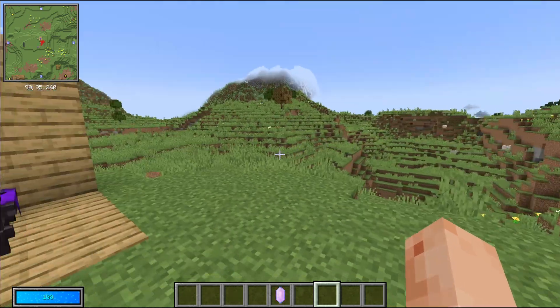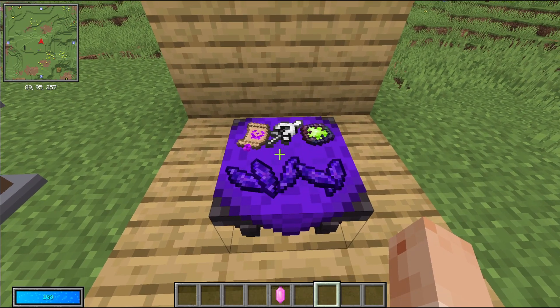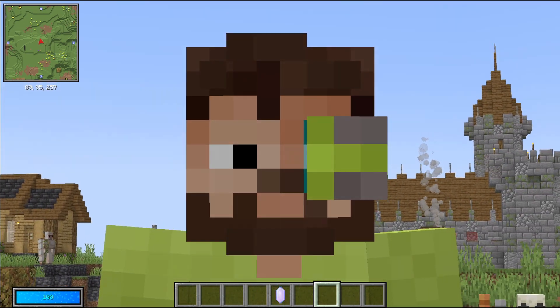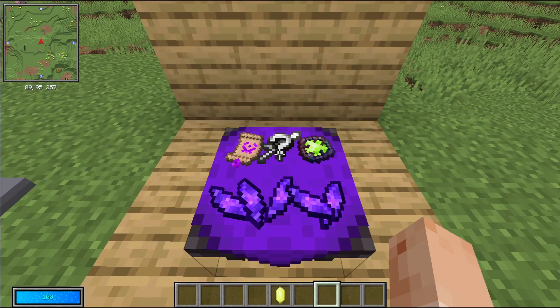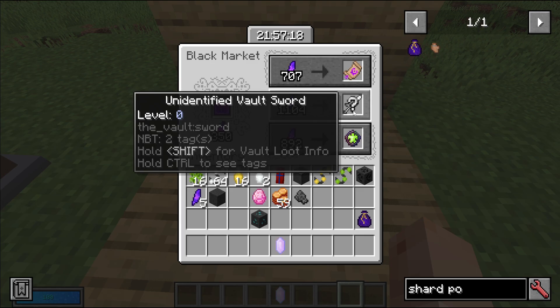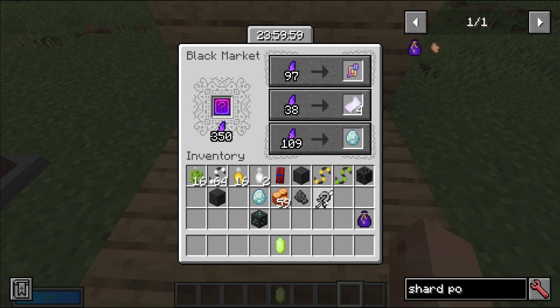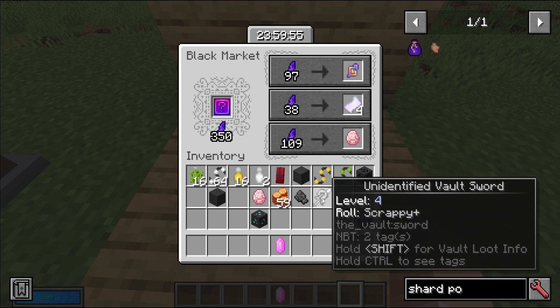The next change is in regards to the black market. This was added last week and it's a super fun game mechanic, but I wanted to make it even better. In this update, we have added a bunch of new things that can appear in the black market, including vault gear. And while this looks like a scrappy sword, the rarity is actually rolled once you purchase it — I happened to get a scrappy, but you can get all the way up to an Omega roll when you buy them.